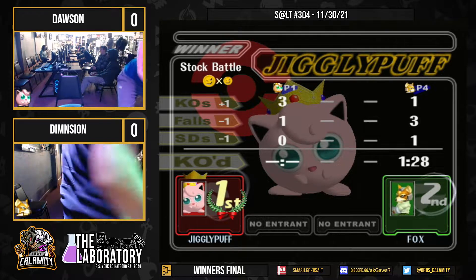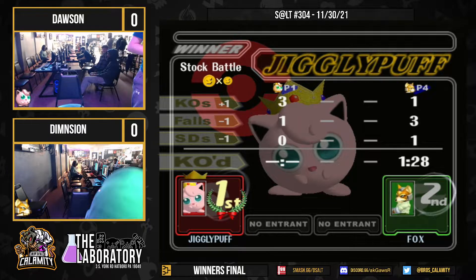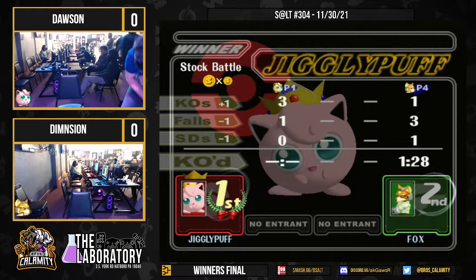Dawson dominant, looking dominant on the field. Second that Dimension went Fox, I had my doubts. Dawson has got to have messed up every single Fox in this region by the looks of it. Good stuff to both players though — hard fought match. Quick 3-0, the quickest. But good effort from Dimension. I love the dash dances he was doing midway through game two, because it showed that he was like, okay, I need to respect the space that Puff has. Which is what ended up happening — but he did bring it close.